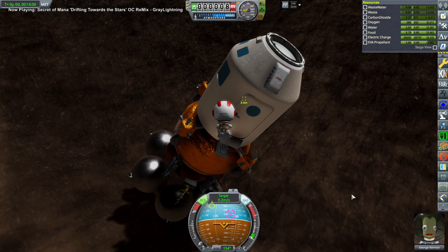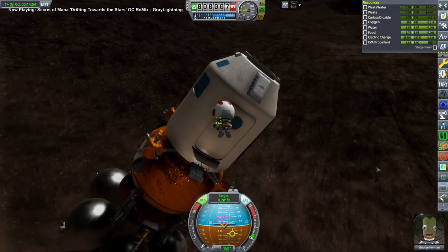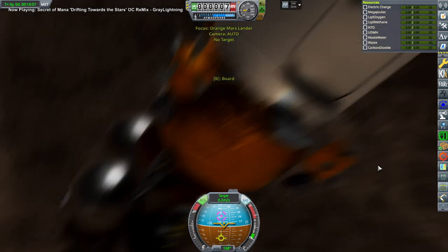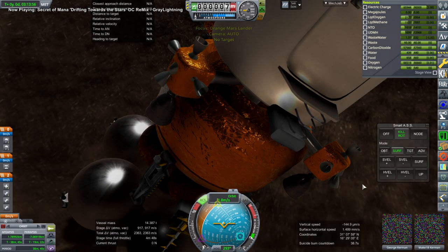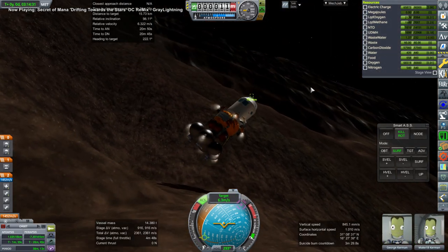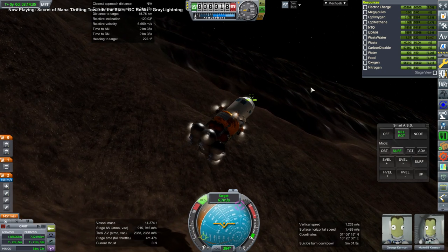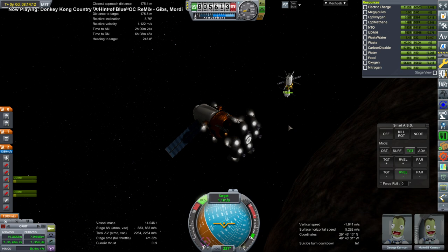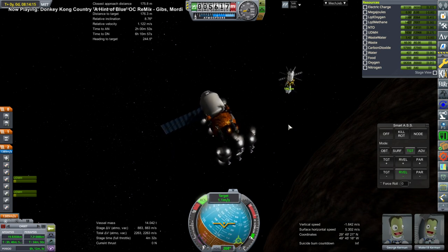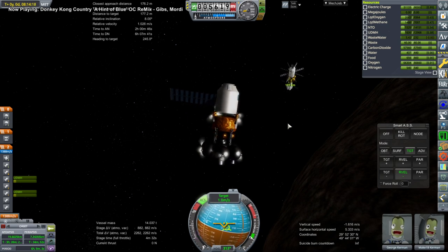Here we are getting back into the pod. And then off of Phobos, which can be managed just with the RCS thrusters. In fact, all maneuvers around Phobos can be managed just with the RCS thrusters. And so back to the Phobian portal. Nobody so far has been at all interested in Deimos, by the way.